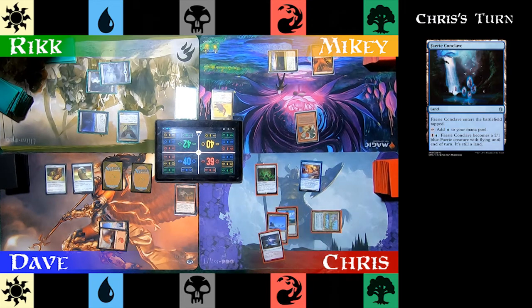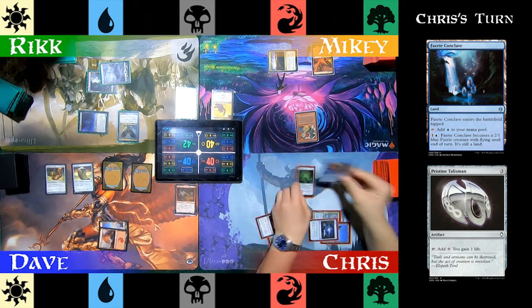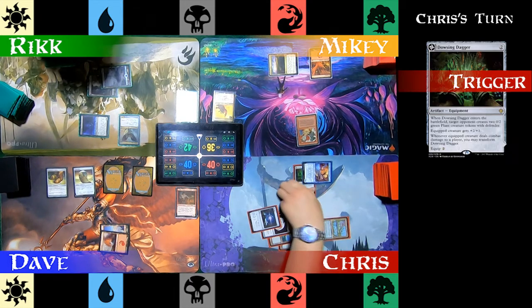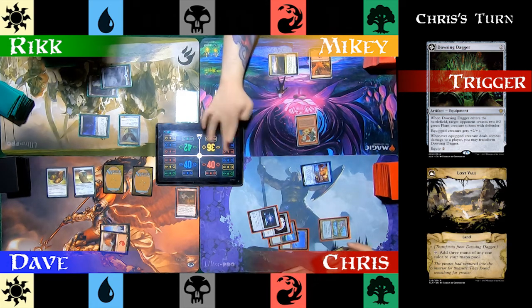Chris plays a Faerie Conclave as his land for turn, which adds to his mana pool and in a pinch can become a 2/1 blue fairy creature with Flying. Then he plays a Pristine Talisman, which lets him tap for mana and gain a life. He equips the Dowsing Dagger to Jalira. Moving to combat, he attacks Mikey with Jalira, who lets the damage through. Dowsing Dagger transforms into Lost Vale, adds to his lands, and he passes the turn.